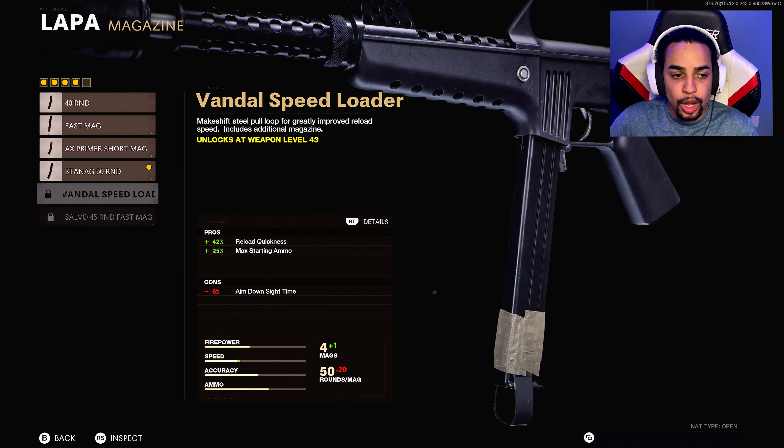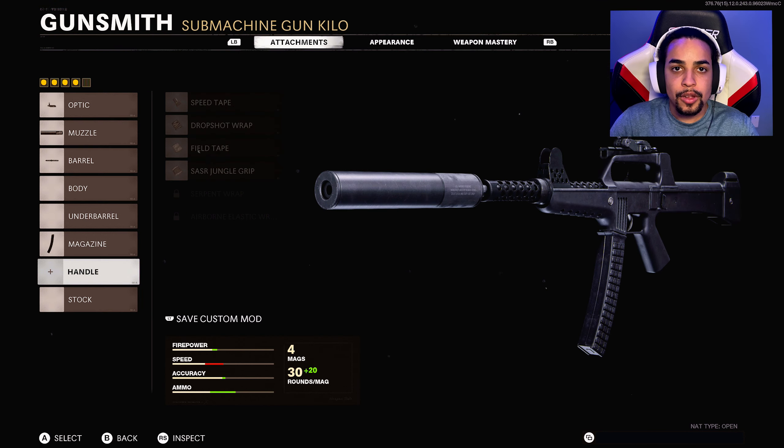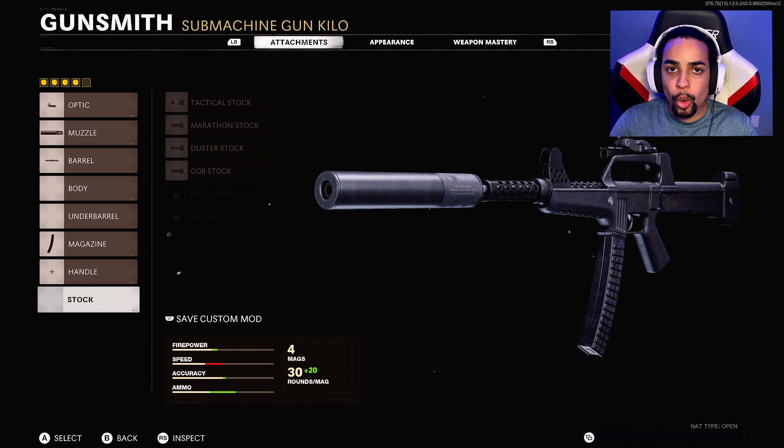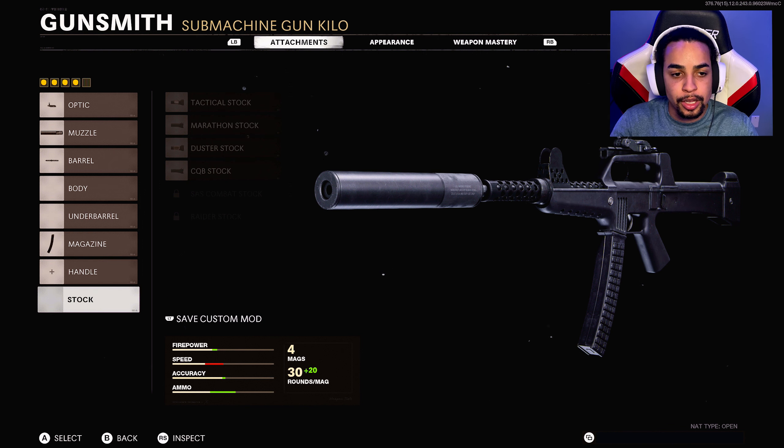Alright brothers, what you guys have all been waiting for — my Lapa class setup. The first attachment I was running was the Micro Reflex — I swapped to it later in the game. I'm going to explain what I had on before I slapped on the Micro Reflex. The reason I had it on is because the iron sights on the Lapa are terrible — the gun covers the back of the screen when you ADS, you can't see anything beside or under it. You can get completely blindsided because the gun covers the entire screen where you're aiming.